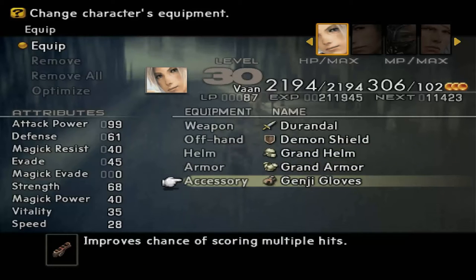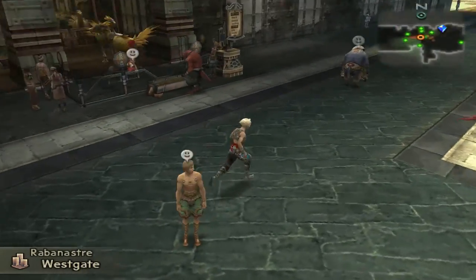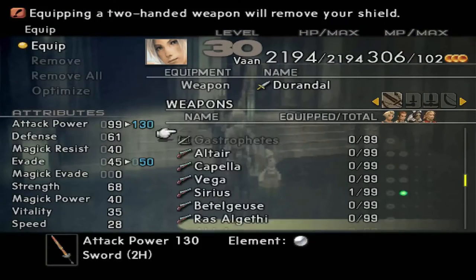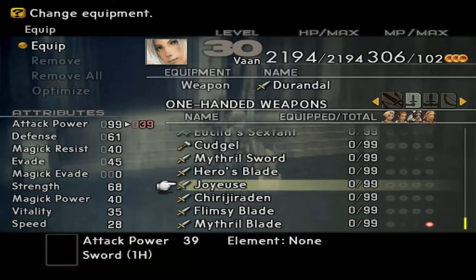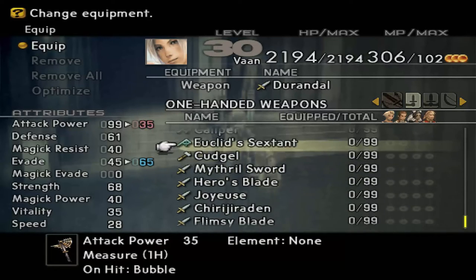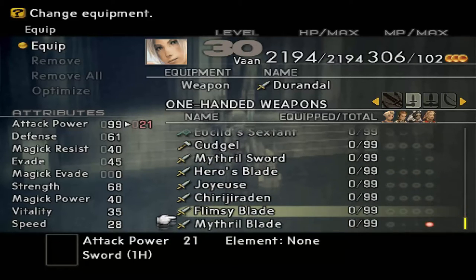I'm using the Grand Set with the Genji Gloves to improve scoring multiple hits, which I'm still testing out — I'm not seeing a lot of effect. Did you all know that some of the characters use weapons from Final Fantasy XI, like the Joy, the Joy Toy, the Joy Use? Which of course doesn't do what it does in Final Fantasy XI — it doesn't hit several times at all. And the Hero's Blade from Final Fantasy VIII, I think. There's a bunch of weapons in here that you'll see from a lot of the other games. Square Enix always does that.